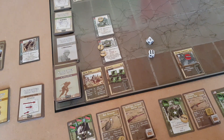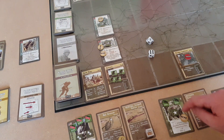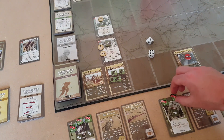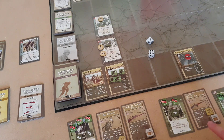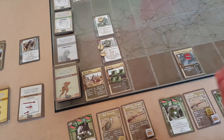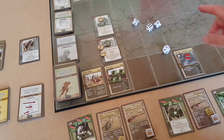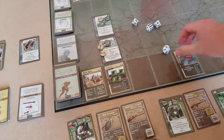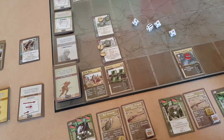Moving into Scallon - he has a suppression marker so we need to use one action to get rid of that. His second action is to fire the machine gun with spray. We've deployed that bipod in the turn before - at range zero we need 7s and we're attacking the sniper team. We beat the cover and we've killed one of the sniper team. We didn't have a reload which is great, so that's done.